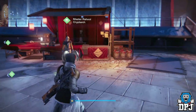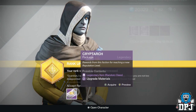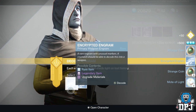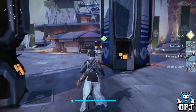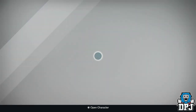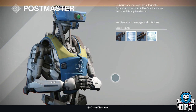Now we have my Warlock's Cryptarch rank 53. I just want a legendary engram, a shader, an emblem I don't have - just not blue engrams. But I do have something in my postmaster - what could that be? Two more blues. Fuck the Cryptarch.